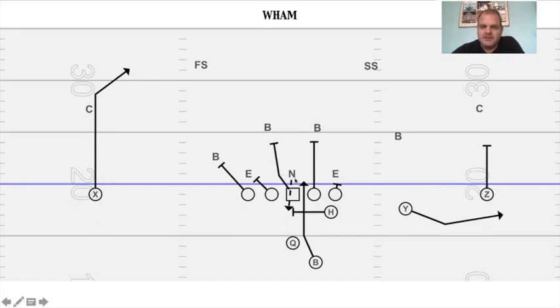Wham. You're leaving the nose. It's probably easier if they're in an even front — if he's in a shade, for your center to get away from him and escape a collision, then your sniffer just cleans his clock from the side, legally. You don't have to worry about a block in the back because you're in the free blocking zone. It's just a downhill handoff, but once your running back reads this wham block, you get to the backers and you've got a play. You can tag that to your ISO play.